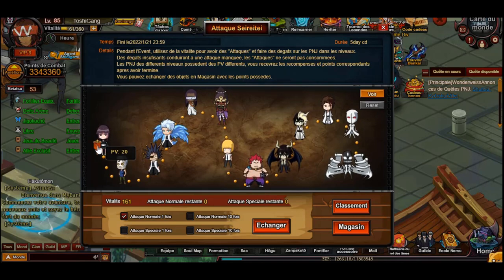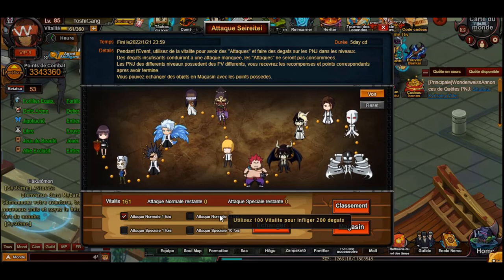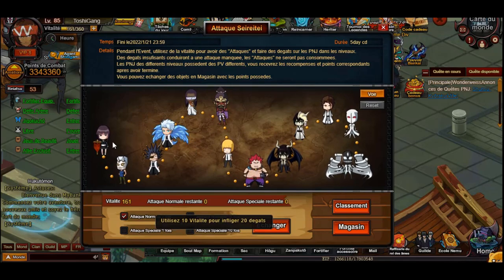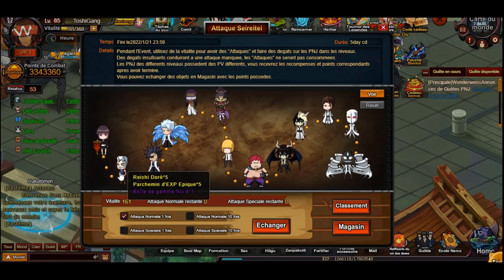If you hover over the red flags it tells you the HP, and then if you hover over the writing it tells you how much vitality it costs and how much damage you'll gain. I suggest buying just all singles. As you can see, this one's 20 - so this gives you 20 damage and then the next one will be like 45 or something. You buy the one that costs 20 vitality and just make sure you get the cheapest cost out of it.